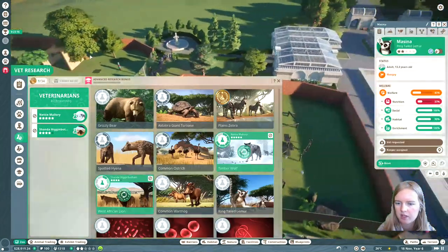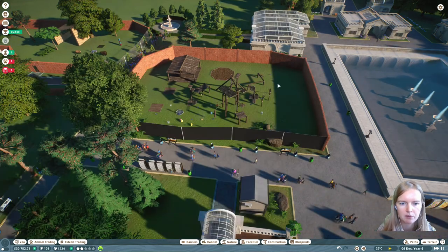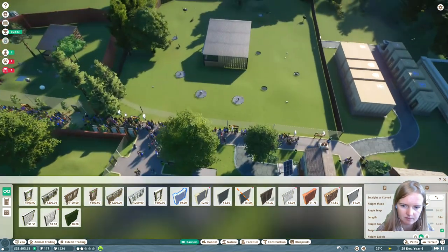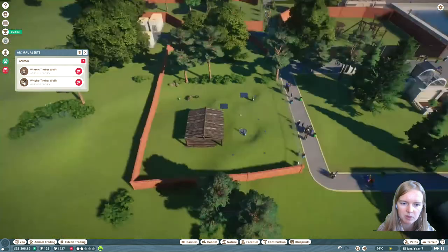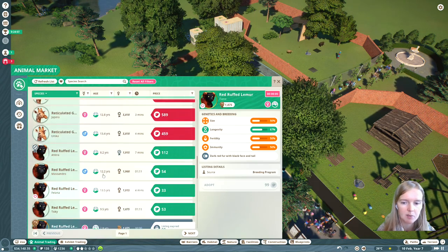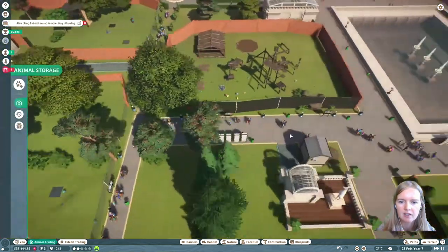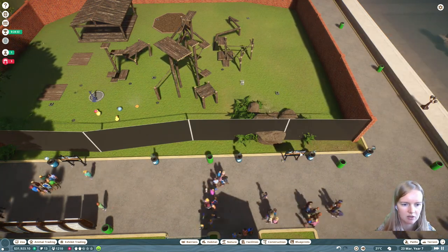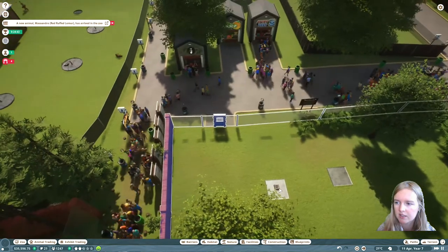Some animals are getting hungry, which means I need to hire more keepers - apparently the ones I have cannot keep up with the number of animals right now. Wolves are hungry too, but there's already a keeper walking over there. Now I can get my red ruffed lemurs - quite a tongue-breaker! Just get them into the enclosure with the ring-tailed lemurs and they'll be fine. Make sure you change the habitat boards to red ruffed lemurs.